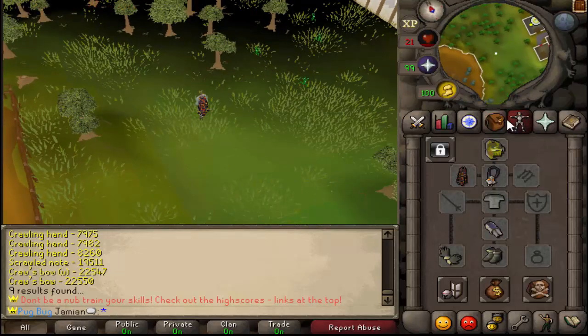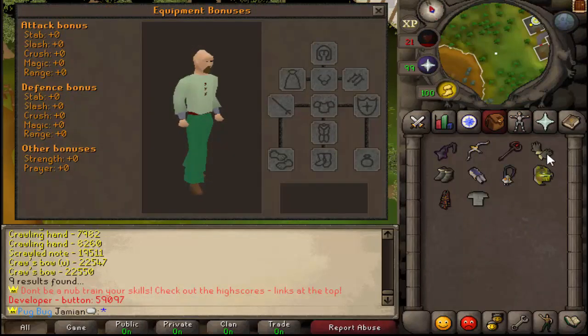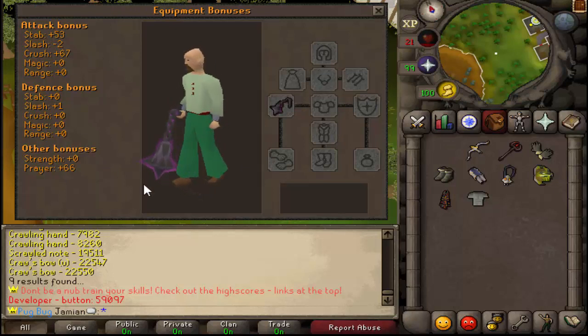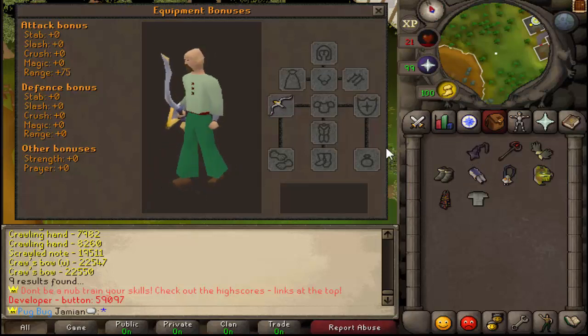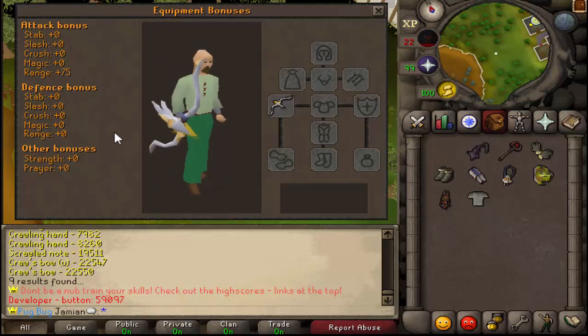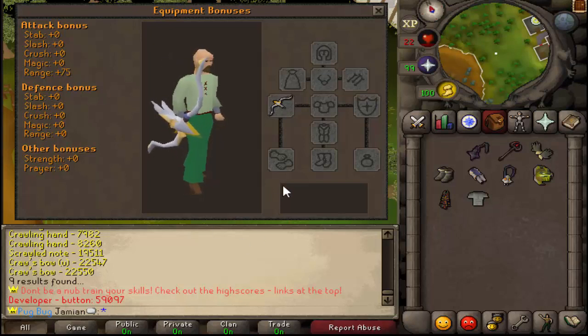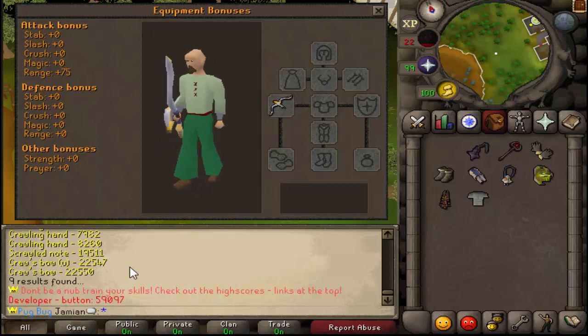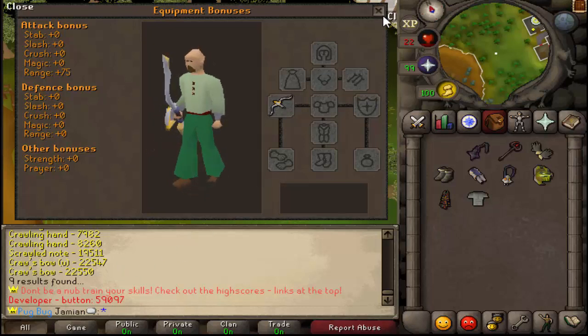I'll even show them off. For starters, let's talk about the stats. If you look them up on the wiki for Old School or whatever, they're all basically tier 60 weapons. The crossbow I actually made tier 70, and that was only because I just copied the crystal bow. The attack bonus is tier 60 but it has the strength of a tier 70, so it's kind of like a tier 65 bow. The closest thing would be the third age bow.